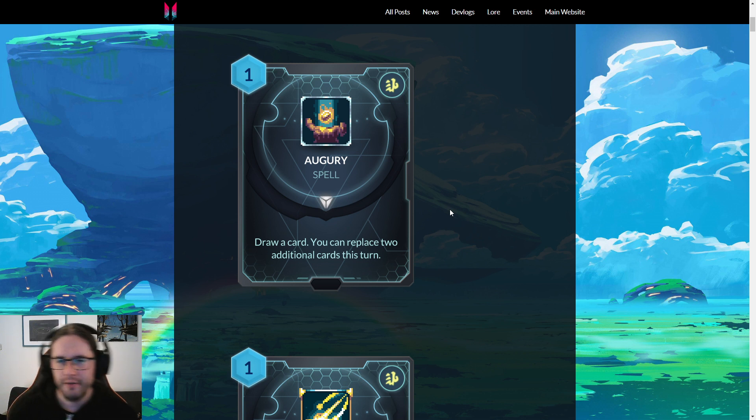Starting with some Lionel cards, we've got Augury — one mana, draw a card, you can replace two additional cards this turn. This seems fantastic. Basically you get to replace four cards in your hand between this drawing a card and then three replaces, which means essentially if you don't like your hand you can take a mulligan.